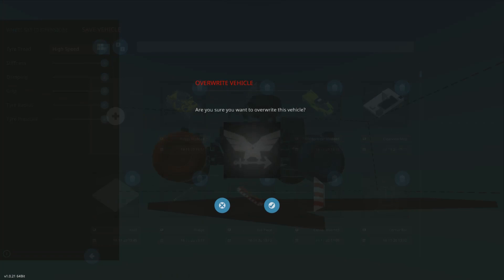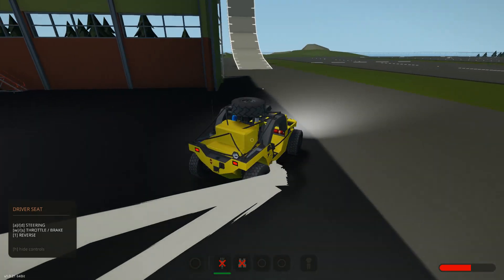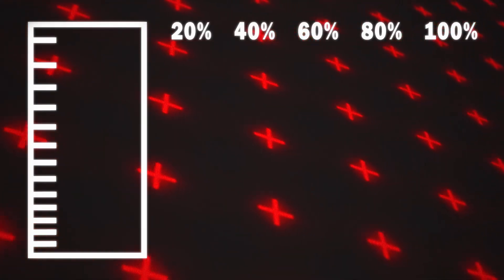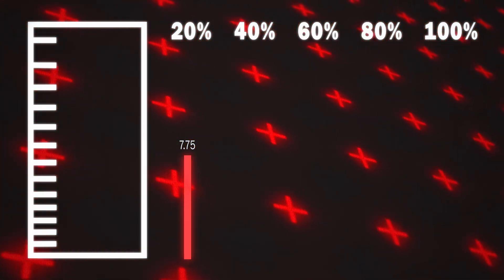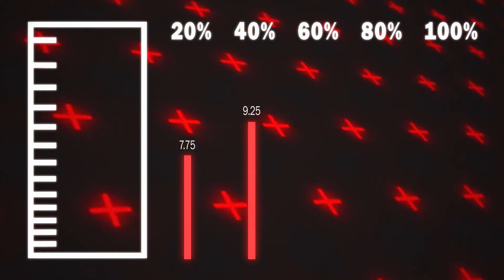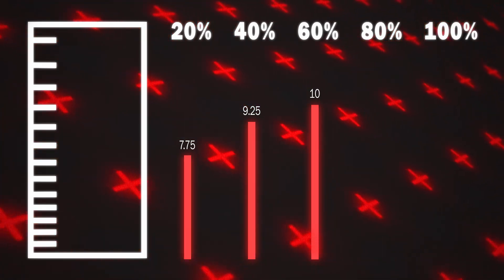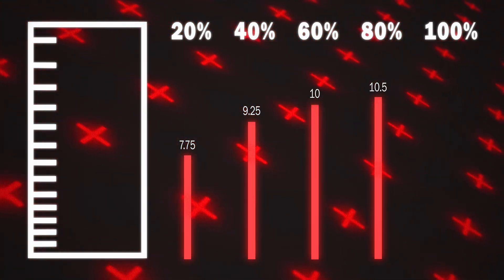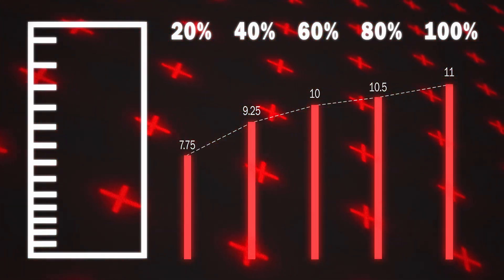As you would expect, the tires with the most grip performed the best. Pressure, once again, did not have any impact on the reached height of the vehicle. At only 20% grip, the buggy made it around 7 and three-quarters of the way up the ramp — not bad, but severely lacking. At 40%, the maximum increased by 18% to 9 and a quarter, a pretty big improvement. At 60% grip, we reached 10 on the scale. At 80%, we gained half a mark, reaching 10 and a half. And at 100%, we gained another half point, getting us up to a grand total of 11 on the ramp.